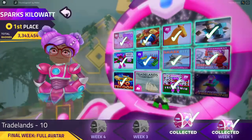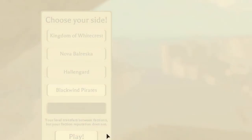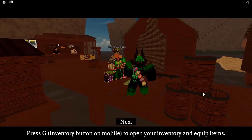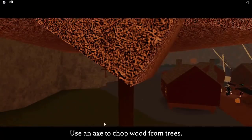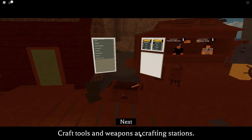Then after that is Trade Lands, which is a kind of hard quest. It doesn't really matter which team you choose, just choose one and press play. Sparks Killawatt needs your help — she has misplaced some of her robot parts. Press M to use your map and sell a piece of cargo at any other port, then use the robot parts to craft a Sparks chest at a workbench. The tutorial covers: press G to open your inventory, use an axe to chop down wood from trees, use a pickaxe to mine metal from rocks, and craft tools and weapons at crafting stations — which is where we'll make the chest.